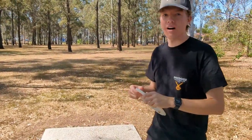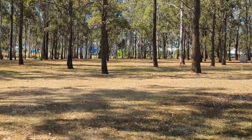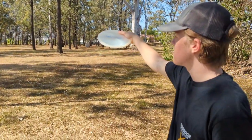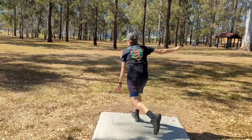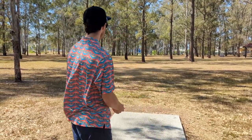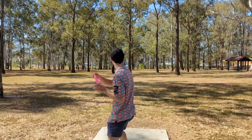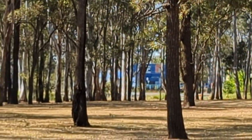All right, birdie boy! Hole 4, the signature hole at Rockley, 130 metres. It's the perfect Buzz tee shot — you want to throw it straight and then have a little fade, and there's a double mando up there you have to go through. At the double mando it's about 30 metres left to the basket. Just a nice straight 80-metre shot and then a little turnover or forehand from there. That'll work. This Buzz plays nice.